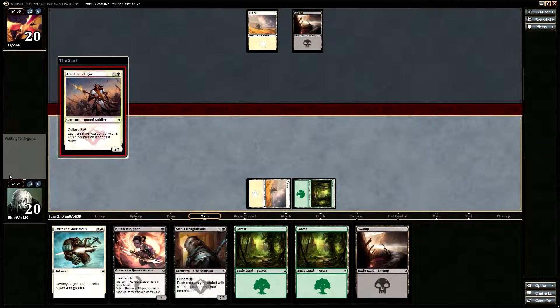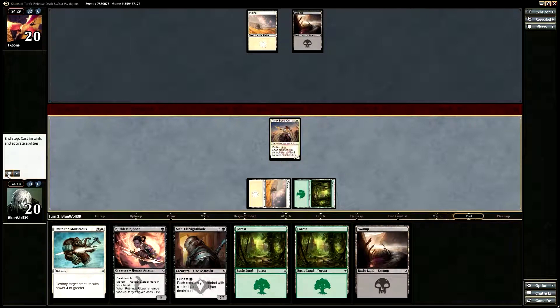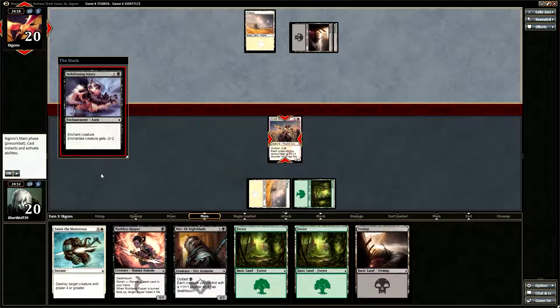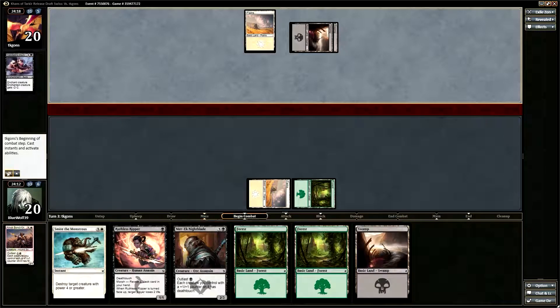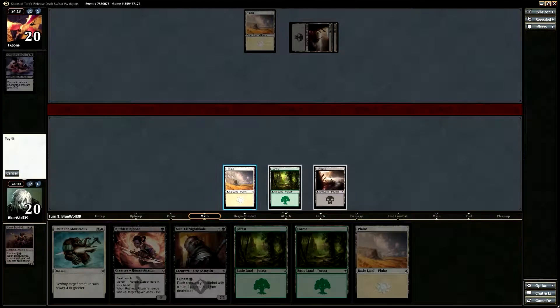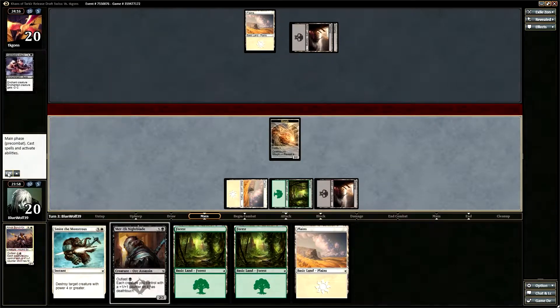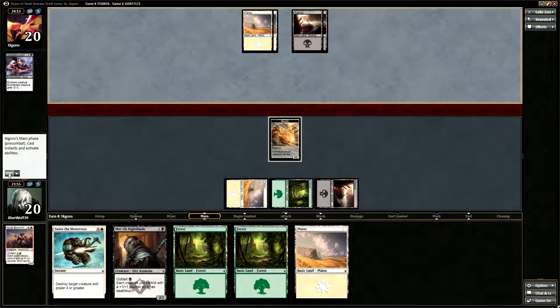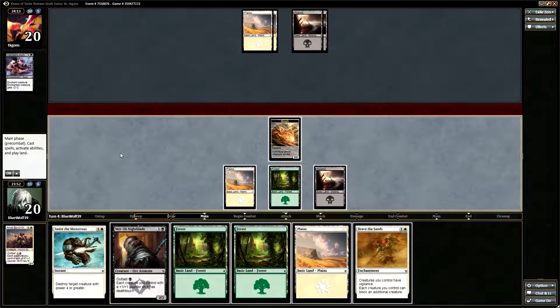Our opponent is playing white-black. Not sure if it's white-black-red or white-black-green. I think there were enough good cards going through that draft that it's possible someone else is playing white-black-green. That stinks, but okay. Ynok Bonkin would have been really nice to have there.